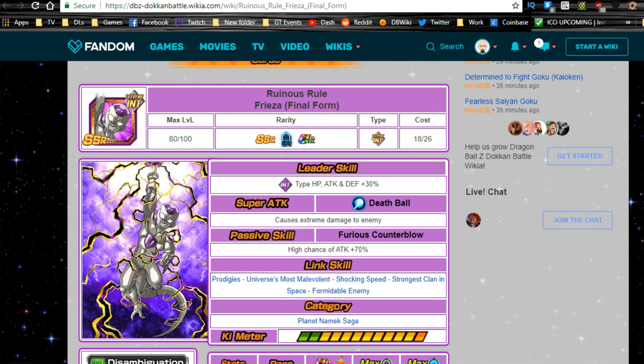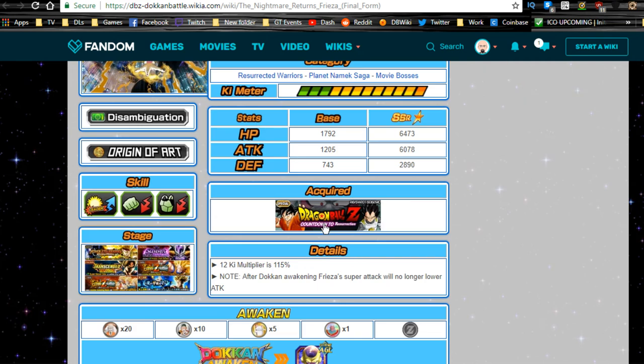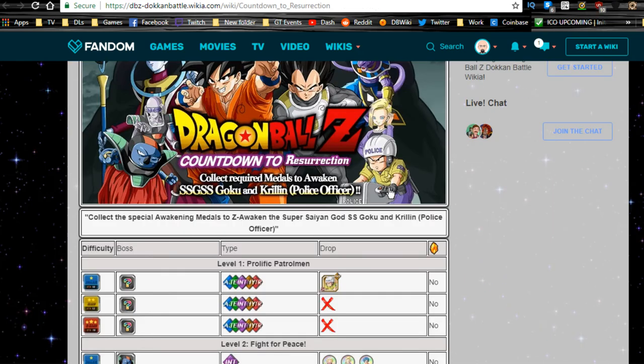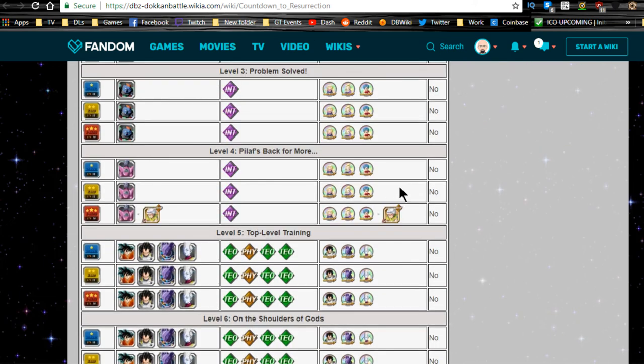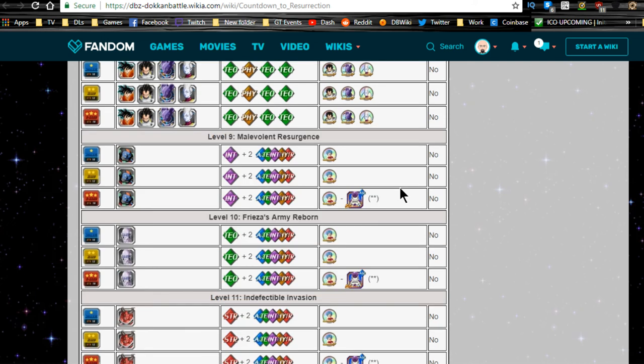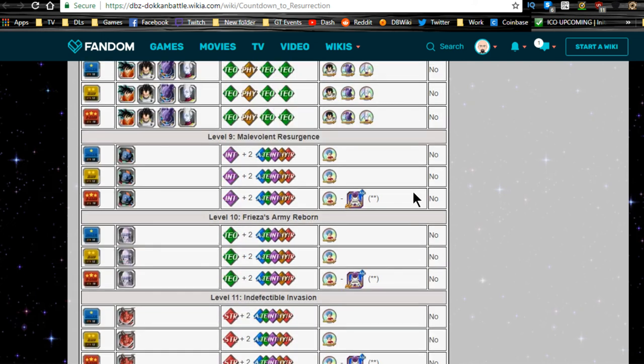The only other option you have is the Nightmare Returns Frieza Final Form — an SR that drops from the Countdown to Resurrection event. I have no idea if this event has come back, maybe once or twice. I did get him to Super Attack 10 when the event first came out — it was very hard, I grinded it so many times. I got one to Super Attack 10 and then grabbed one more. You can grind that out if it ever comes back. You just Z-Awaken him for a 50% chance to increase his Super Attack.